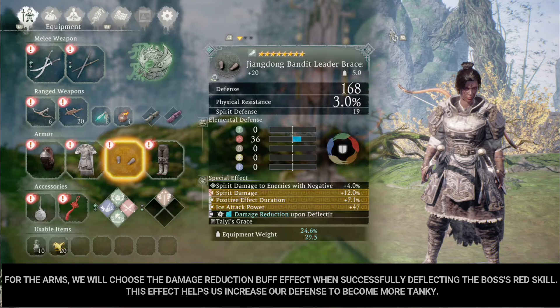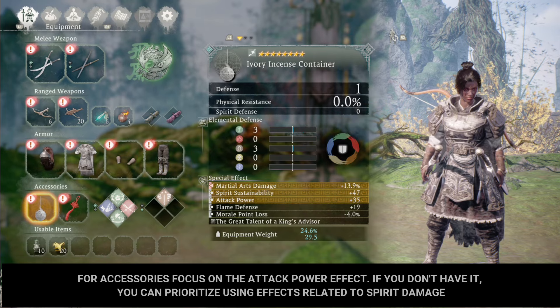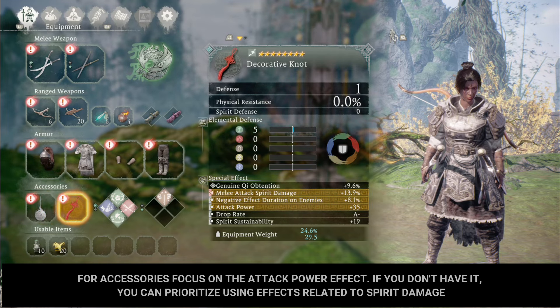For arms, choose the damage reduction buff effect when successfully deflecting the boss's red skill — this helps increase our defense to become more tanky. For legs, choose damage received reduction to help become more resilient. For accessories, focus on the attack power effect. If you don't have it, prioritize using effects related to spirit damage.